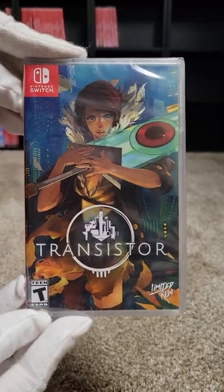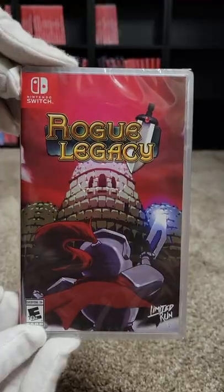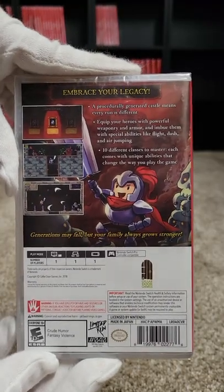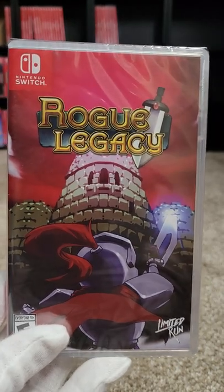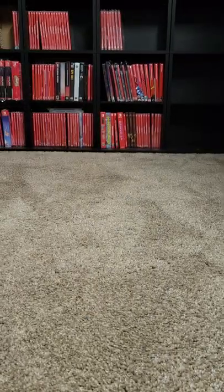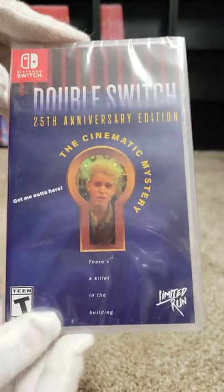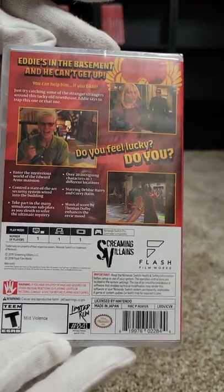Here we have Transistor at number thirty-nine. Number forty is Rogue Legacy. When somebody says rogue-like, this is what they mean — this game is actually Rogue Legacy, and that's what started the rogue-like genre. At forty-one we have Double Switch 25th Anniversary Edition, the Cinematic Mystery — another Sega CD project.